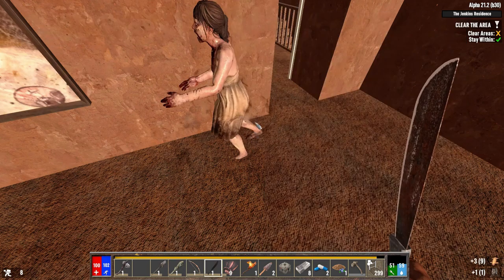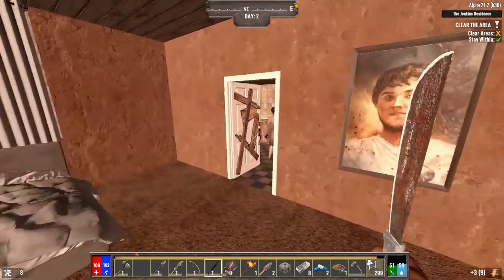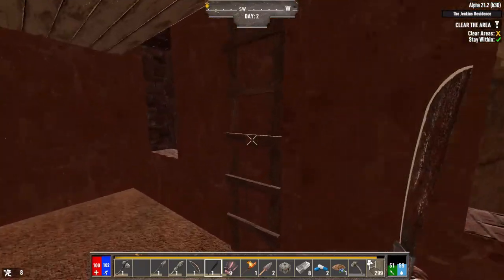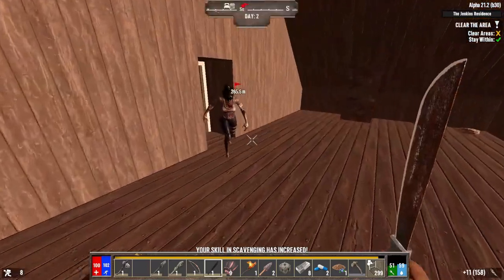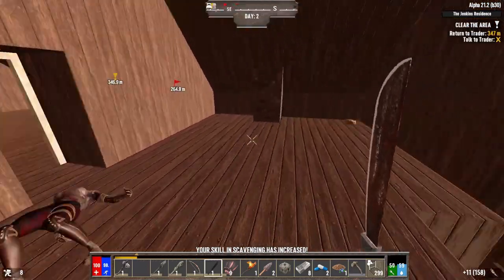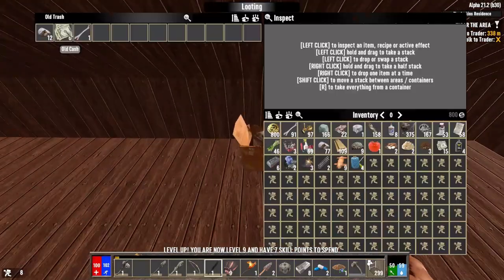Is that a zombie? It is — but she's just walking right past me. She's gotta use the bathroom. I'll close the door, give her privacy. I have things to do up here anyway. Loot these birds' nests — and there we go! That cleared the entire quest.